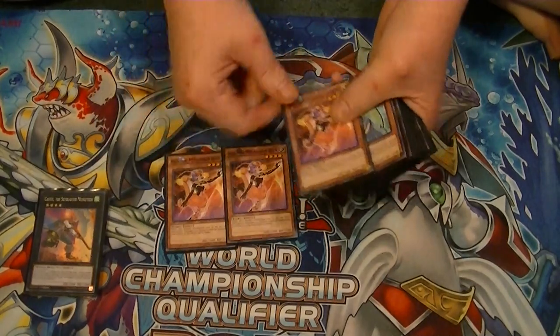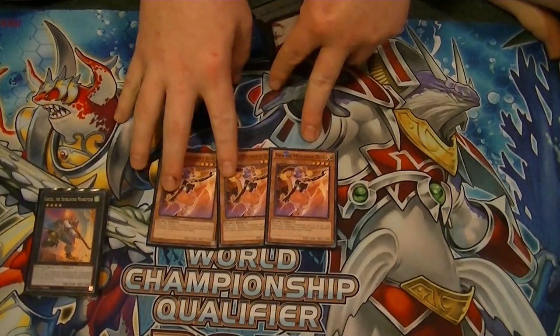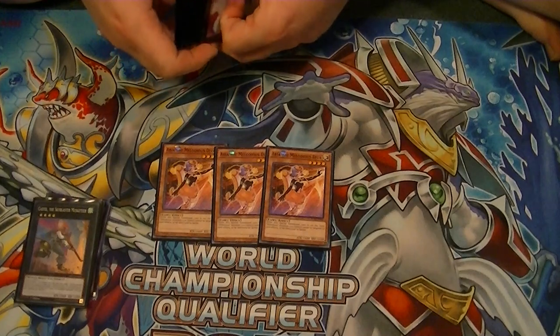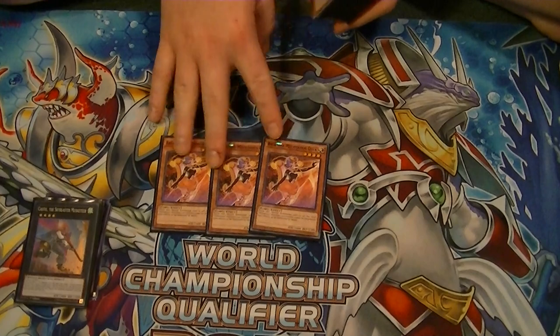For the main deck, you're going to start off with three Melodious Diva Aria. When she is special summoned, she protects all your Diva monsters from being destroyed by battle and cannot be targeted by card effects. So that's mainly what your goal is — to try to special summon these things.